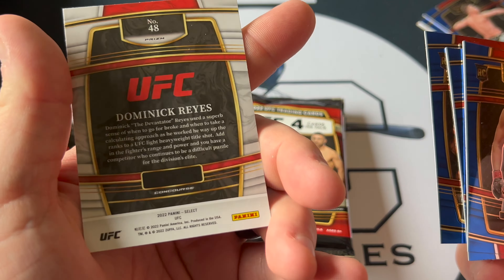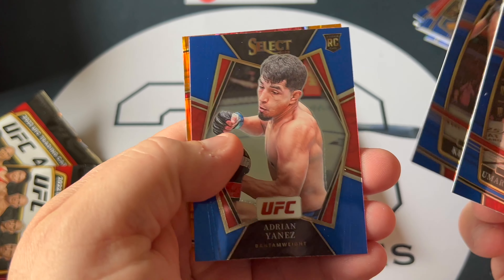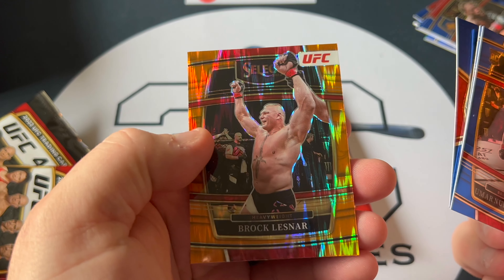We have a Menon Firou, Alex Perez, a Talia Santos, and a Tricolor Dominic Reyes. We also have a Jared Cannoneer, Dan Hooker, Thiago Moises, and a Claudio Pules.